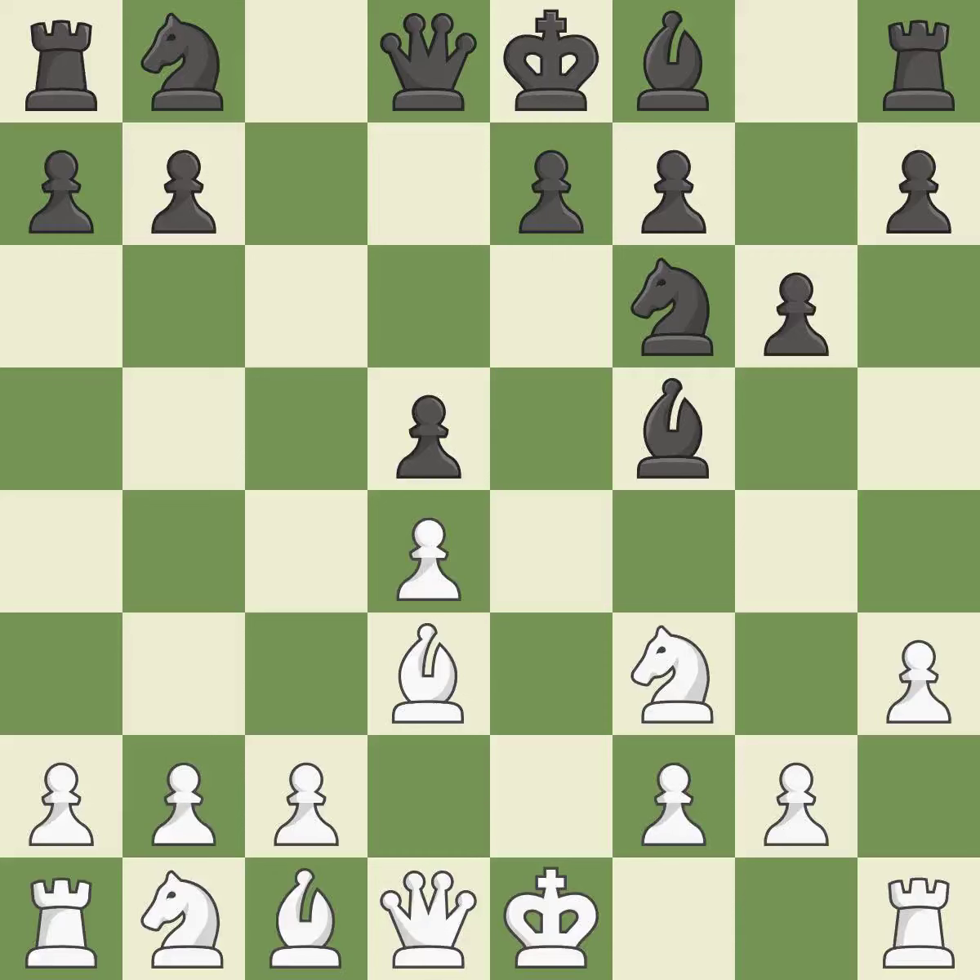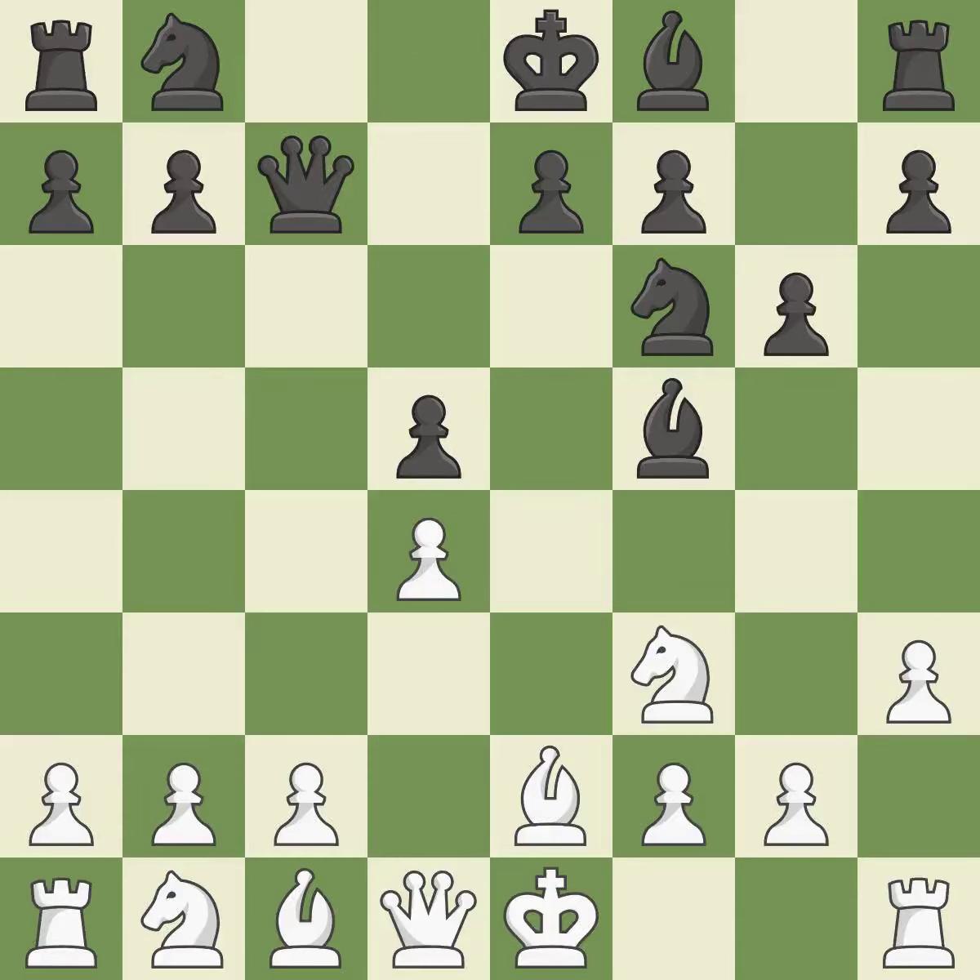This provides an equal exchange of parts. As a result, the bishop may now control more squares because it is in a better position. By doing this, a queen moves off of its beginning square and into the action. The pawn is now in a safe position.